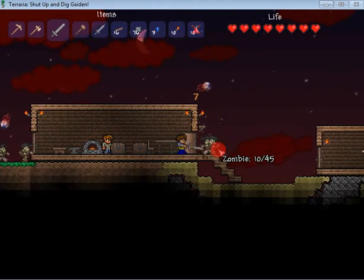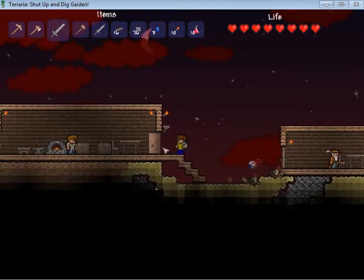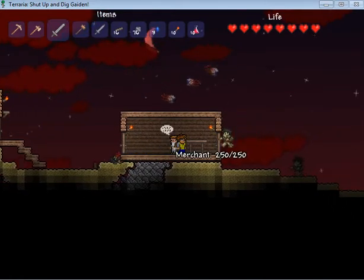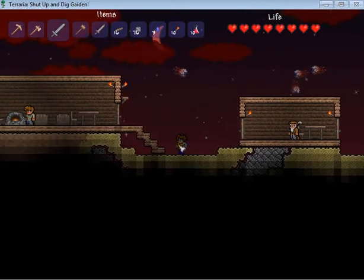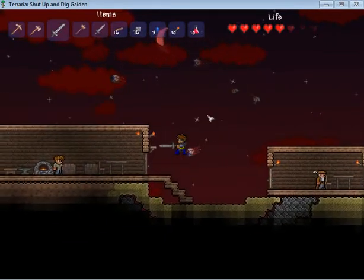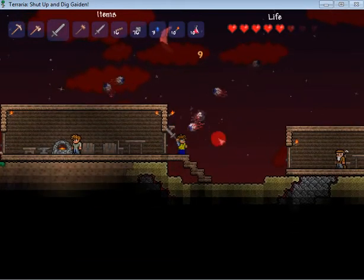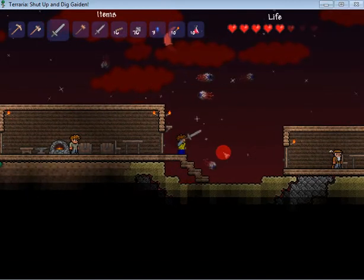The Blood Moon's not the greatest thing in the world. If you wish, you can go and hide with your NPCs — keep them safe. For some reason it looks like if you have two blocks up high they can't get into it, which is good. So that's one way of protecting during the Blood Moon: have a house up high.